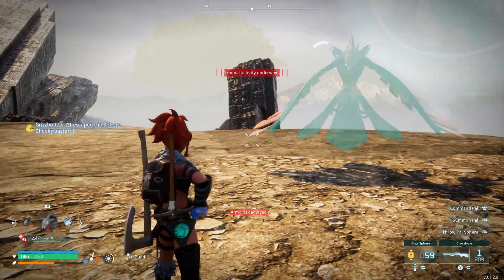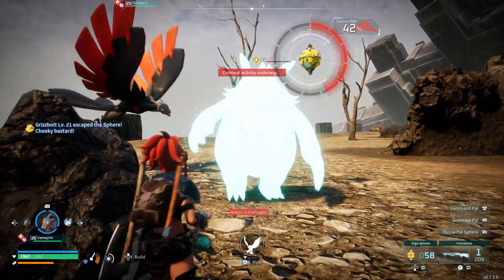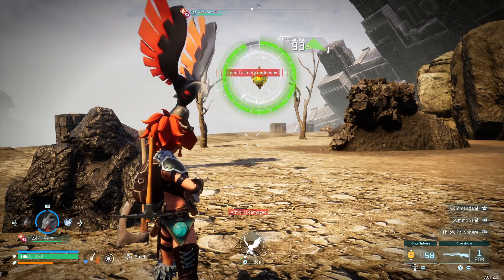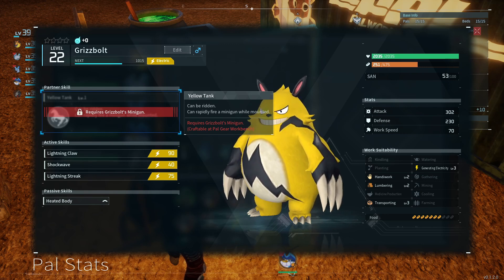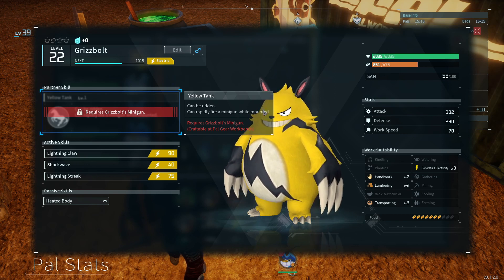The Grizzbolt was the last one I found over there. I only found one so I think it's a little more rare, but the spawn rate seemed pretty good for everything else. It's really good at everything — generating electricity level 3, transporting level 3, lumbering, and handiwork level 2. This is the guy you fight at the first boss — she's riding one of these. The minigun unlocks at level 40 and I'm assuming it's pretty powerful. This guy looks awesome.